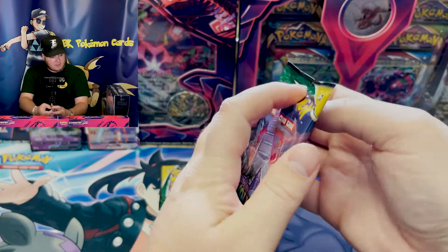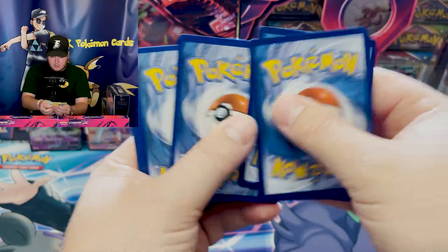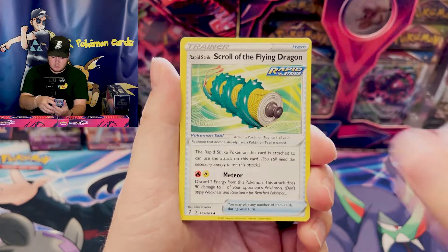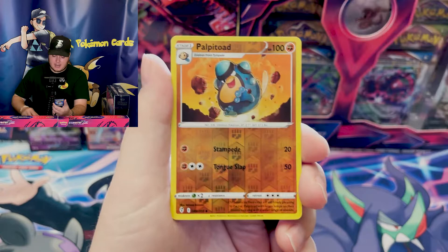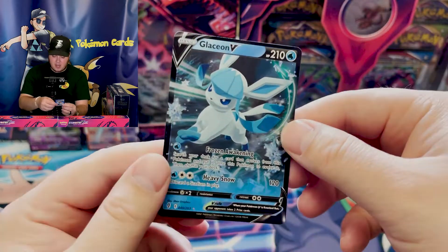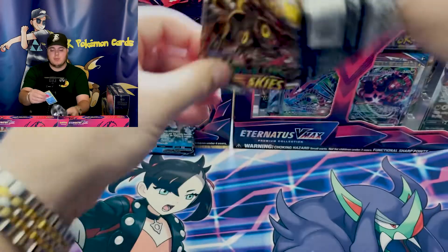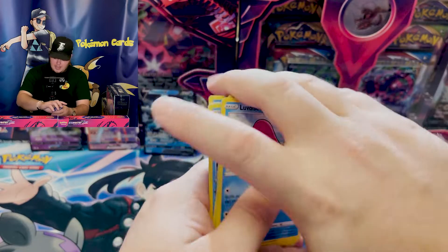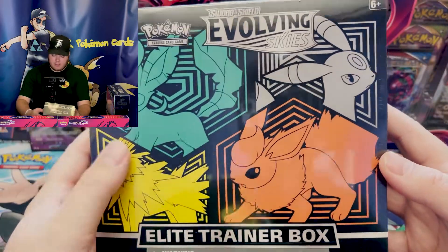Two more packs to go in the first ETB. Sylveon, Espeon, Vaporeon, Glaceon ETB is doing very well. Lightning Energy, Copycat, Scroll of the Flying Dragon, Emolga, Woobat, Gossifleur, Hippopotas, Palpitoad, and a Glaceon V. So the pulls are really, really doing well so far. Final pack is green. We got two Vs, a Secret Rare Rainbow Rare VMAX — not my favorite, but still cool — and a regular holographic. Four pulls in four packs. We'll now move on to the Leafeon, Jolteon, Umbreon, Flareon ETB.